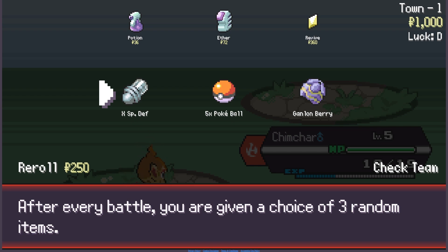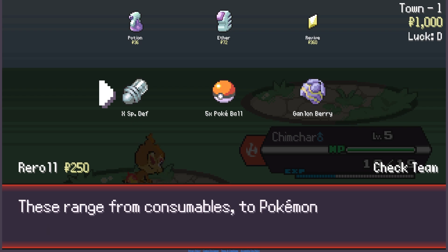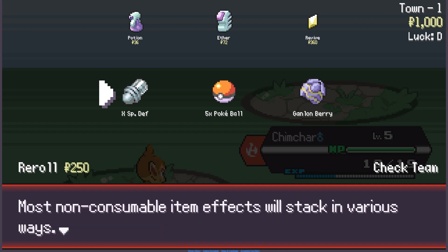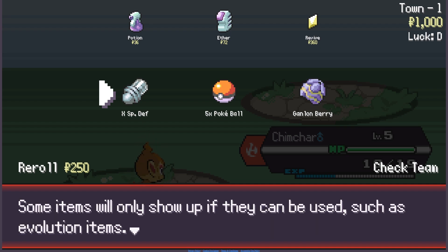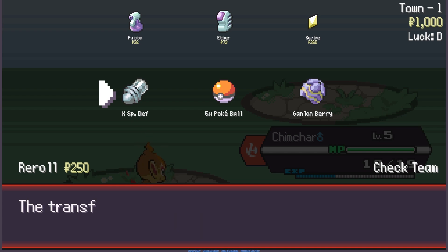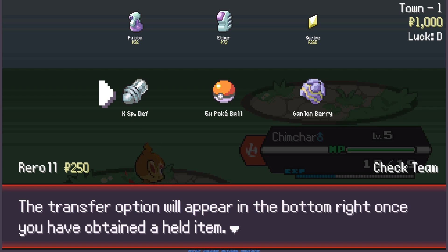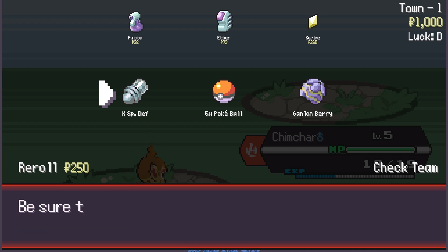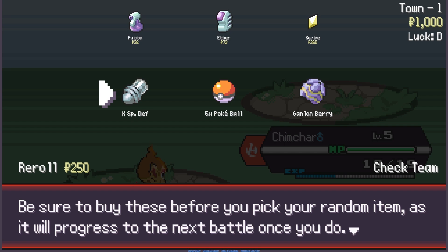Now we got things after the battle. After every battle you're going to get to choose from three items. These range from consumables to Pokemon items to passive, permanent items. Most non-consumable items' effects will stack in various ways. Some items will only show up if they can be used, such as evolution items. You can also transfer held items between Pokemon. Money and a larger variety will be available the further you get — be sure to buy these before you pick your random item.